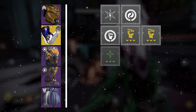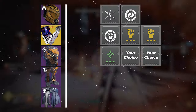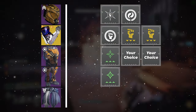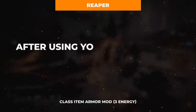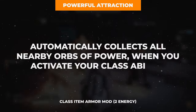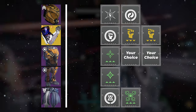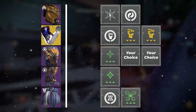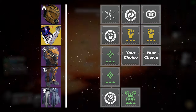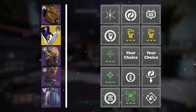On the chest, rock Charged Up to increase your armor charge stack capacity from 3 to 4, as well as any resistance mods of your choosing. On the boots, slot in Stacks on Stacks to double all instances of armor charge acquisition. On the class item, take Reaper for orb of power generation on weapon final blows after class ability activation, and Powerful Attraction to scoop up all nearby orbs from that same class ability activation. Personally, I've enjoyed Heavy Finder on the helmet, Outreach on the class item, and Invigoration and Harmonic Scavenger on the boots, but the final mod slots are up to you.